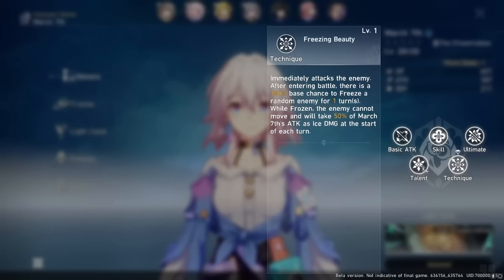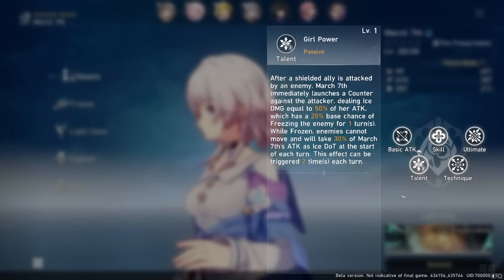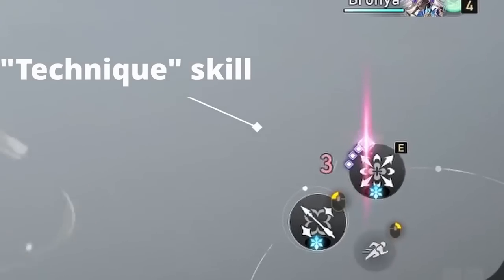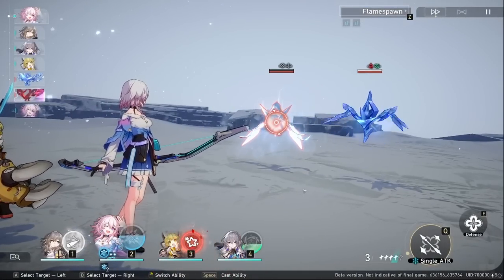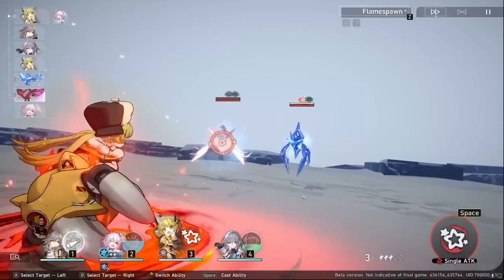We also have passive talents just like Genshin, but since this is a turn-based game, these function a bit differently. The technique is a passive skill that happens when you use that character's open-world E skill to start a battle. For example, if you use March 7th's E skill when initiating battle, the enemy will be frozen when the battle starts. So you'll want to compare techniques to decide which character to start battles with to gain an advantage.